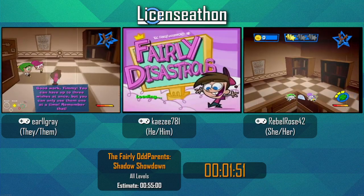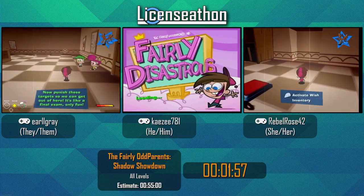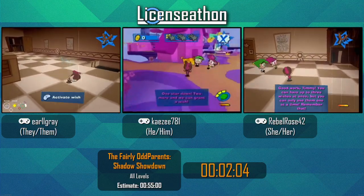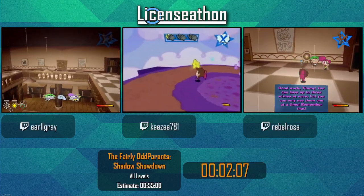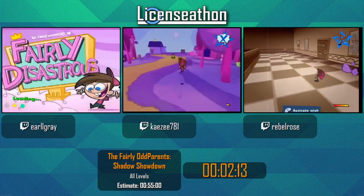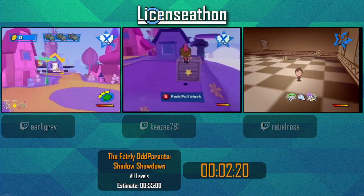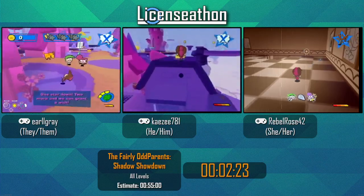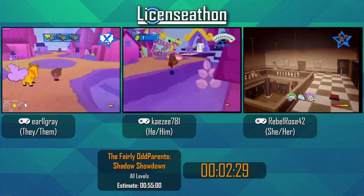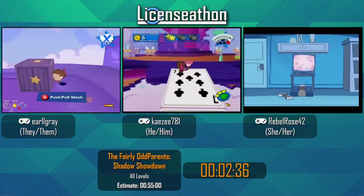This being a speedrun, we skip all the cutscenes we can, but not every cutscene is skippable. Wishes are items we get after collecting three stars. The first one in this level is a slingshot — it's one of the worst wishes in the game. You'll never see it again because wishes don't travel between levels; the items you see us get are level dependent.